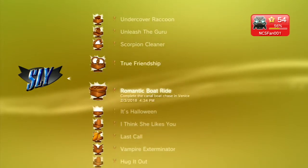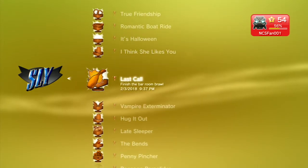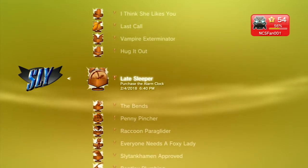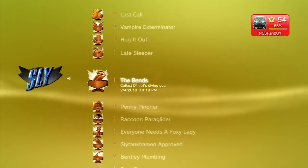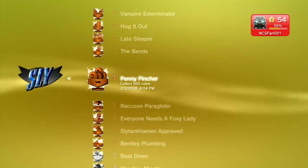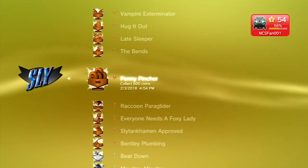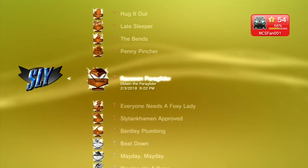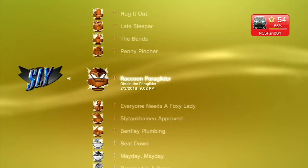About 80% of your trophies are going to come from simply completing the game. You'll also have a few trophies for buying certain items like the alarm clock. Collecting 500 coins is pretty much guaranteed, so you're going to get about 80% of your trophies just for completing the story. You have to buy a few items, but most of them aren't too bad.